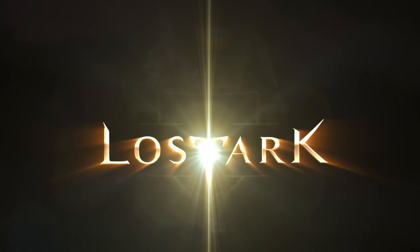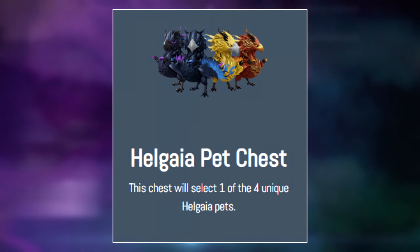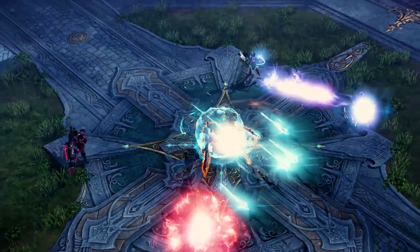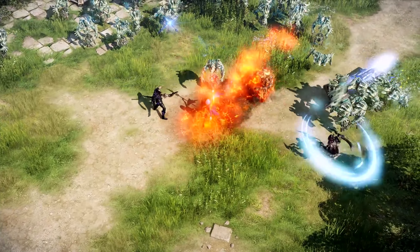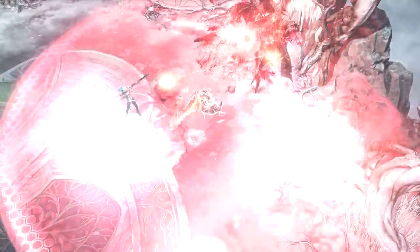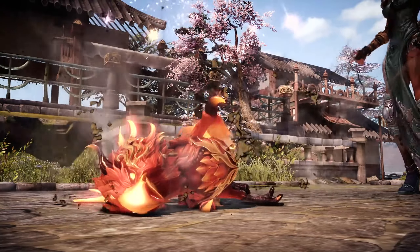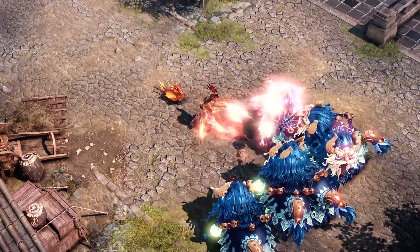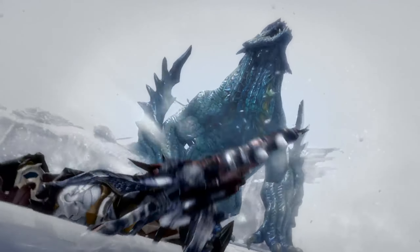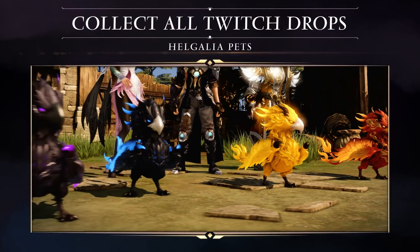At 12,000 points you're able to unlock a pet chest where you select one of four unique pets — pretty much little bird pets all in different colors. This is one of the more enticing rewards because of how pets work in the game. At baseline you can have one pet out and they auto-loot for you, and you do get one during the main campaign. But every pet can also give you secondary stat increases and combat bonuses, like additional crit or speciality, so collecting more pets gives you different options across all your characters.